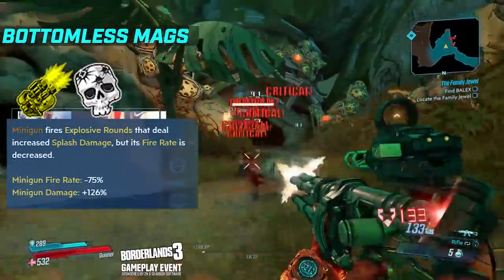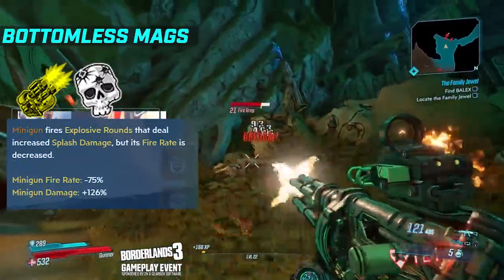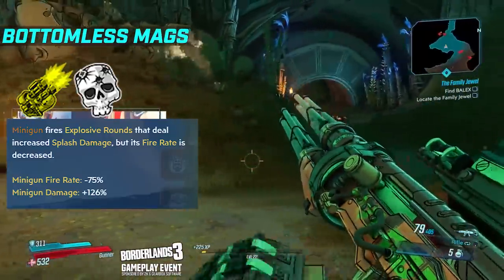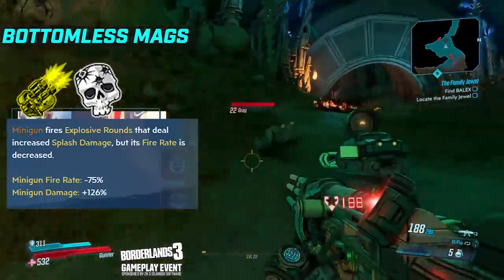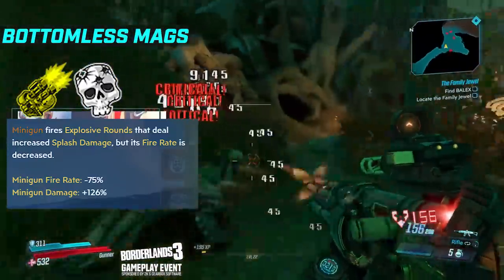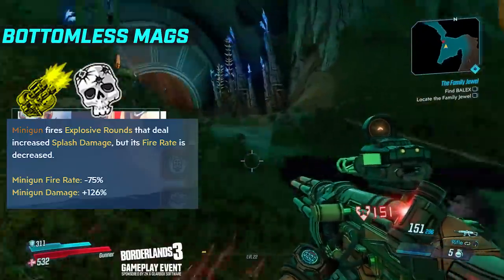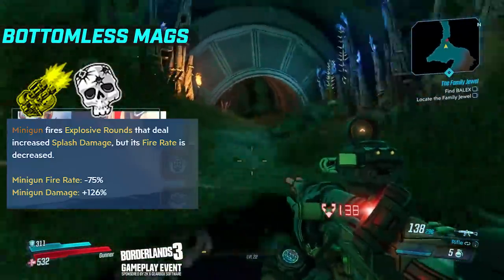The final augment for miniguns is Exploding Bullets: the minigun fires explosive rounds that deal increased splash damage, but the fire rate is decreased. This is really good for any builds that don't require you to fire as much, but making sure that each shot does as much damage as possible.